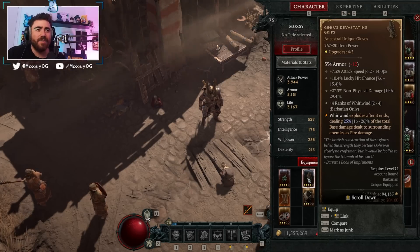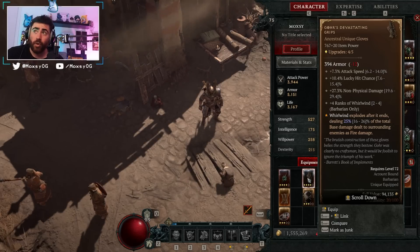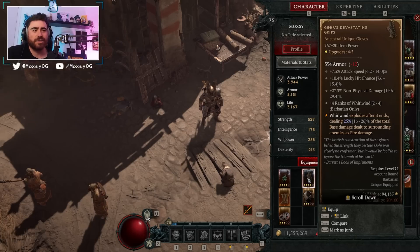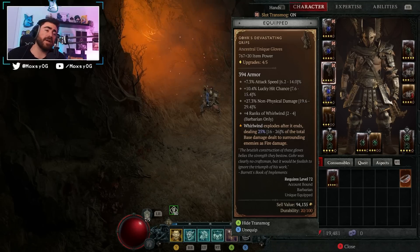They nerfed them significantly — they used to go up to like 70% explosion damage and stack infinitely. Now they have a stack cap, only on your first 100 hits of base damage, and only 26%. So I want to talk about whether they're still a must-have unique and just how good they are. Hope you guys enjoy the video, let's get right into it.